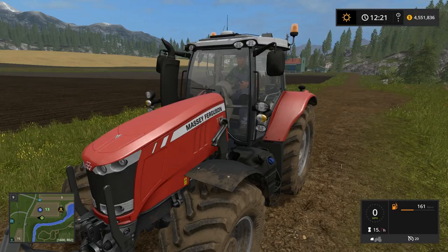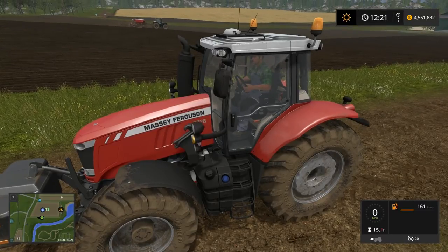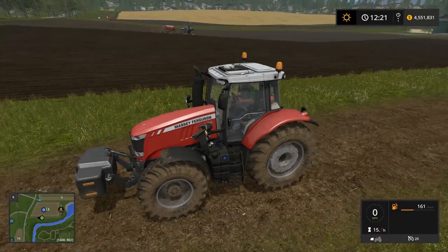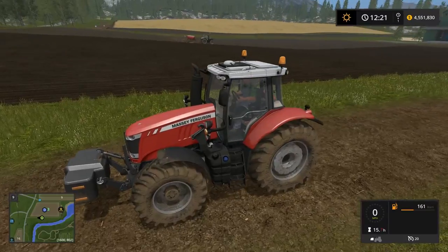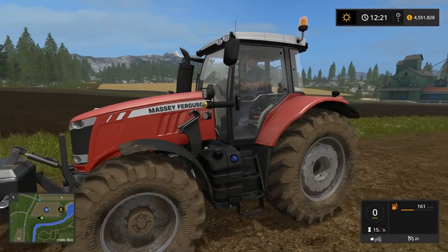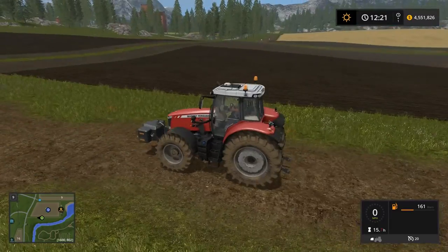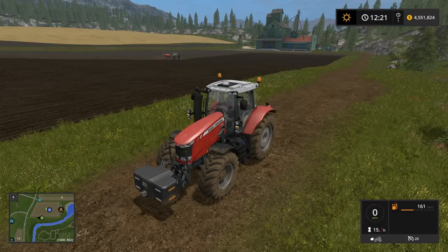Hey folks, this is Noble Rambler and welcome to another episode of Farming Simulator 17. We've got the cultivator sower up and running again. I did switch the Warrior out for the Massey Ferguson, because this has got the 280 horsepower engine in it — it's got the big one now. So we'll let the Warrior finish this field.